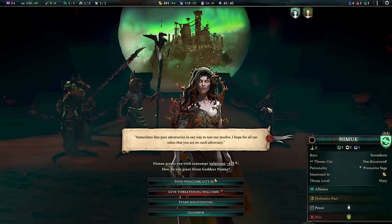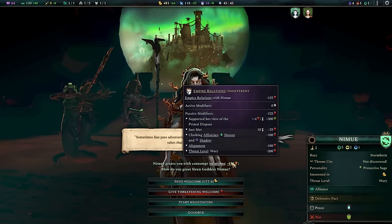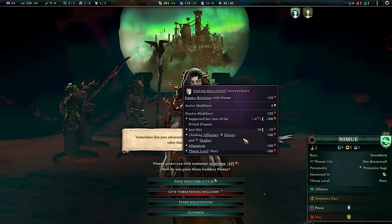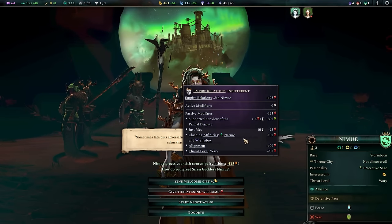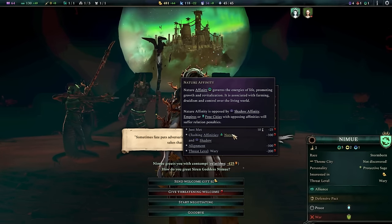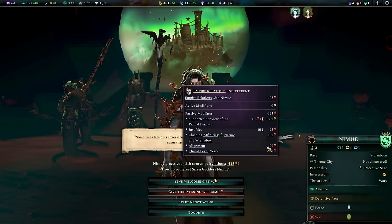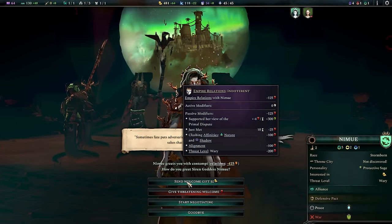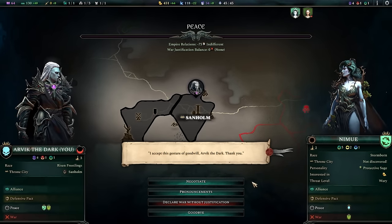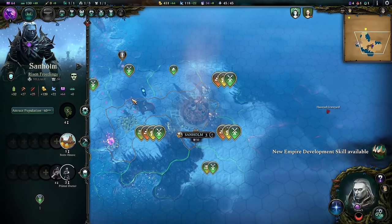There's no reason not to side with someone, since you get a 300% relationship boost. I'm going to side with Nemu because I think she'll be further away from us, so we're less likely to be in conflict. We've sided with Nemu. She still doesn't like me much due to clashing affinity, which is why adding a little nature affinity — despite not being on theme — might be useful to cancel this penalty. I'll send welcoming gifts and work to boost our relationship overall, since I'd rather not be at war with everyone simultaneously.